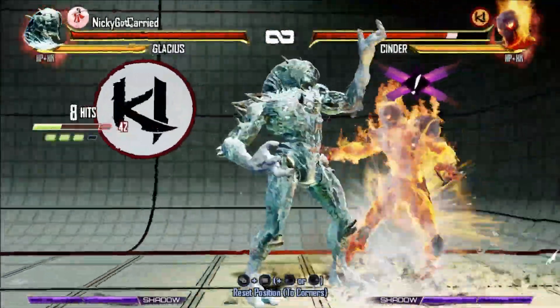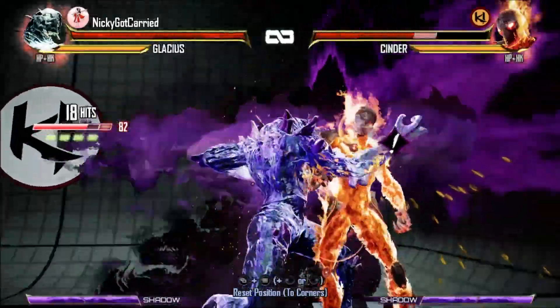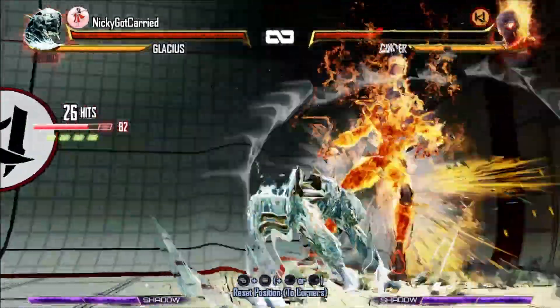Dump all of your meter for shadow cold shoulder on lockout and counter breaker combos. Big damage.